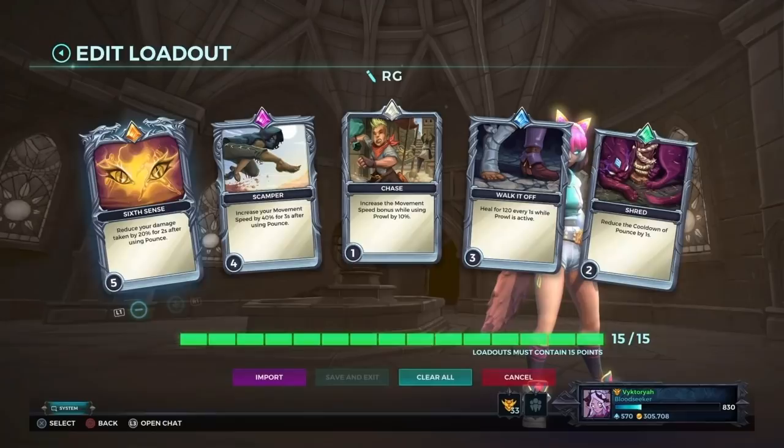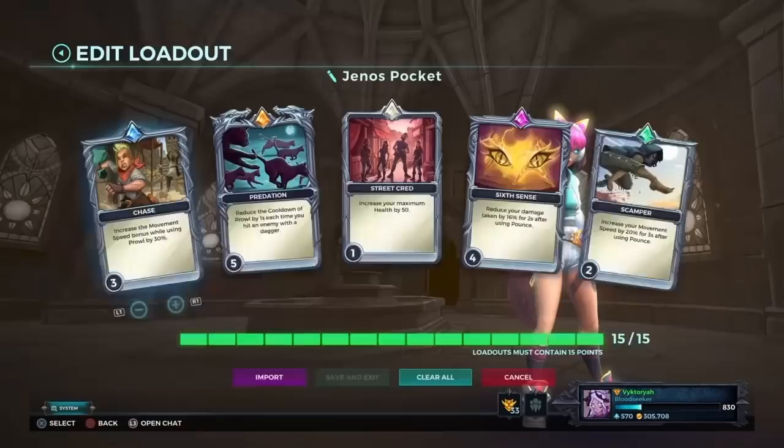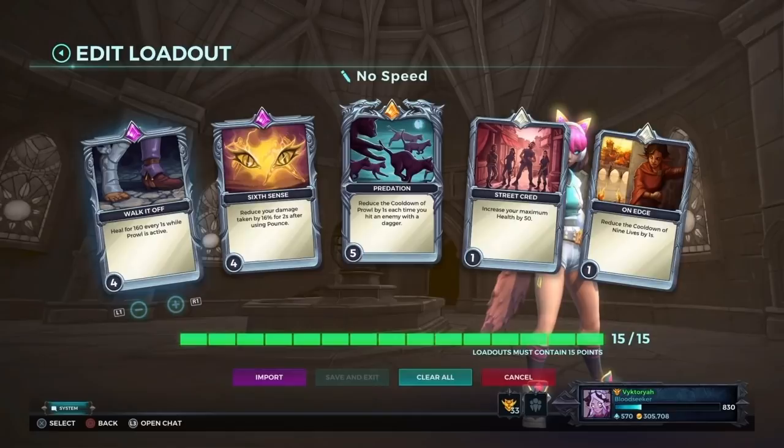Here is a well-rounded build: Six Sense 5, Scamper 4, Walk It Off 3, Shred 2, and Chase 1. I use this primarily for Rogue's Gambit but it works with any talent. If I know I'll have a pocket healer like Grover, I run: Predation 5, Six Sense 4, Chase 3, Scamper 2, and Street Cred 1 — focused on the new Cat Burglar build. My recent ranked build is: Walk It Off 4, Six Sense 4, Predation 5, Street Cred 1, and On Edge 1, prioritizing survival over speed.